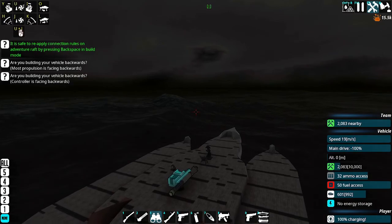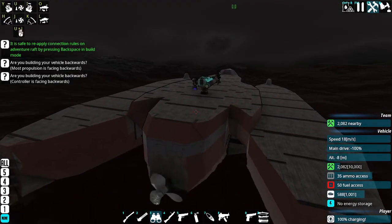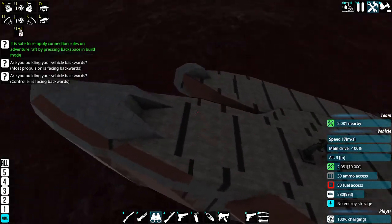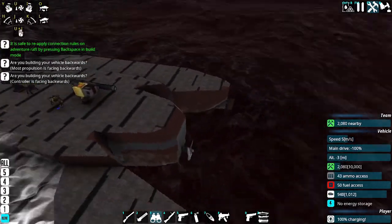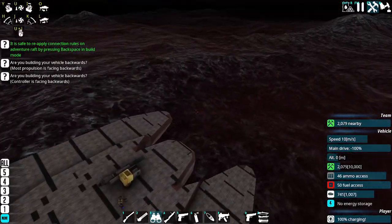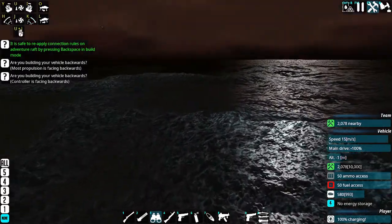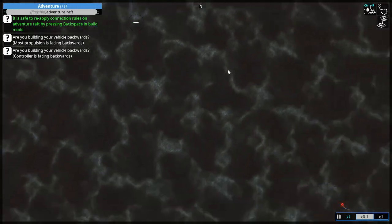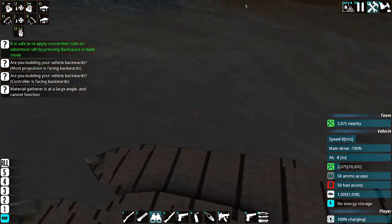It looks like it's going to turn nighttime and we're going to get some waves — how fun. What I'm going to do is reshape this into looking like the rear, and then make this shape into looking like the front. So I'm basically just going to reform it. It's going to be a bit of a pain. I'm not able to capture it, but it is over here — that is 7,000 free resources.